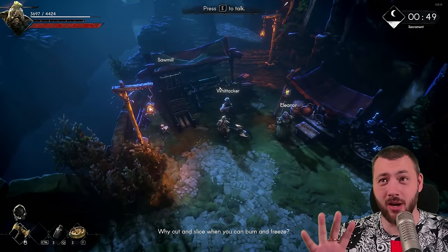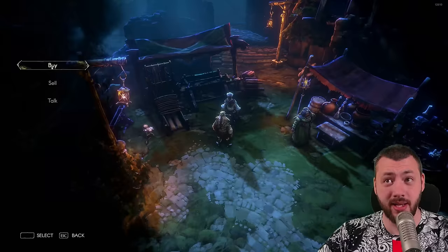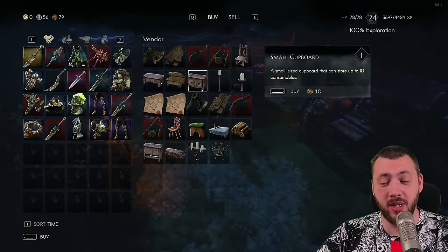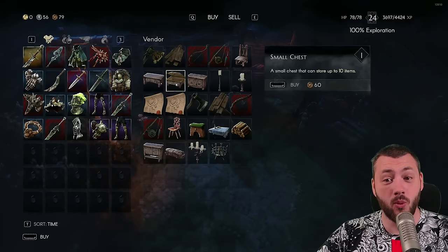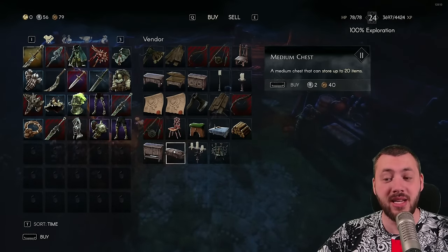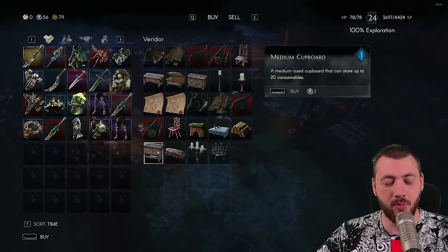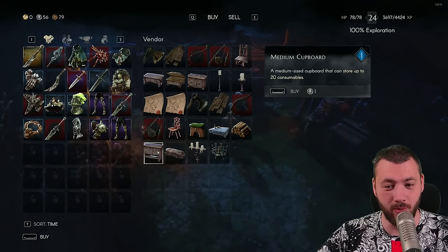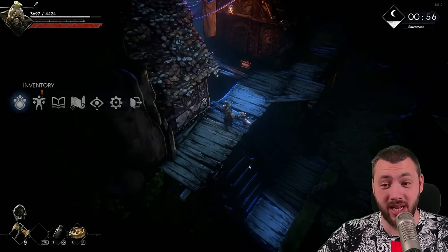Whitaker is a vendor I don't think I would have ever interacted with, but he actually sells chests. Tier 1 gives you a consumable cupboard and a small chest, but after one upgrade you already get a medium chest that stores up to 20 items and a medium cupboard for up to 20 consumables — consumables being food.